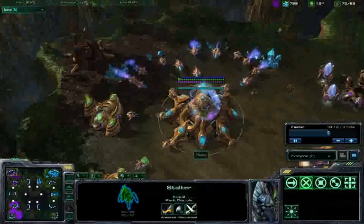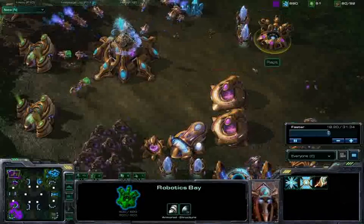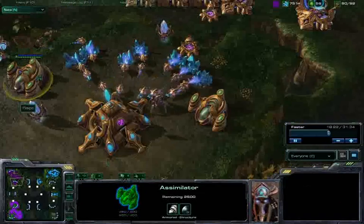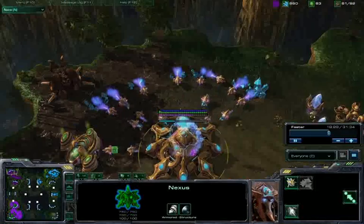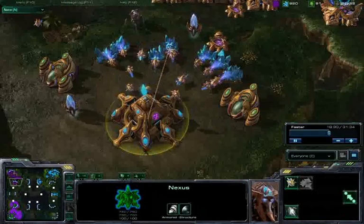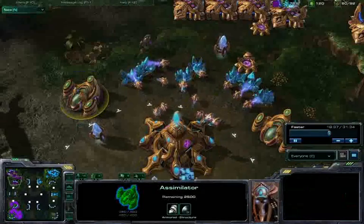Finally, I am making my stalkers mobile, rushing back to my mineral line, chronoboosting some more probes to try to keep up with my spending. I'm actually pretty gas-starved. This is a very bad play on my part. My second Nexus energy is capped — at this stage in the game it's very hard to use all those chronoboosts, but certainly possible.